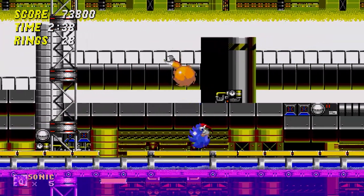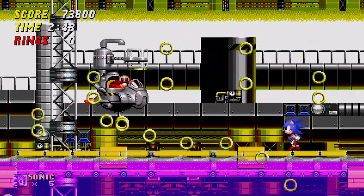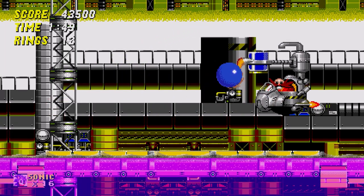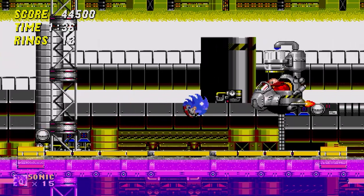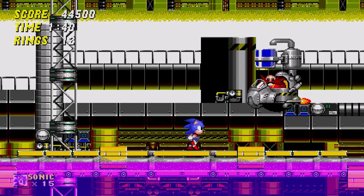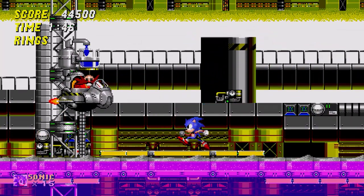The Chemical Plant boss features Water Robotnik, piloting a floating vehicle that creates sludge bombs. He hovers over the pink water, filling up his overhead canister and drops bombs onto the player. The battle is fought on solid platforms surrounded by less solid edge segments — if you fall down, it's a bottomless pit. This increases the difficulty by a bit, as you'll most likely fall below rather than getting hit with no rings, and there's also the possibility of falling even after defeating the boss.